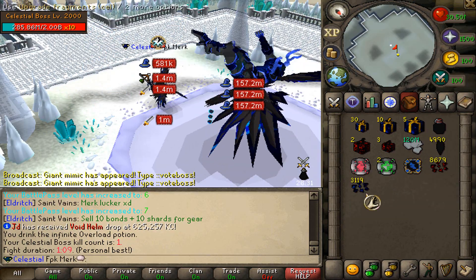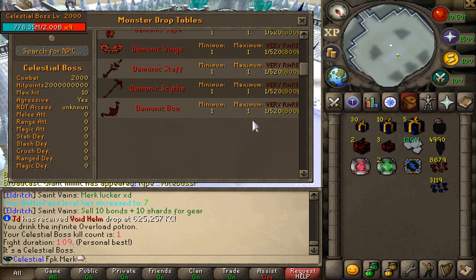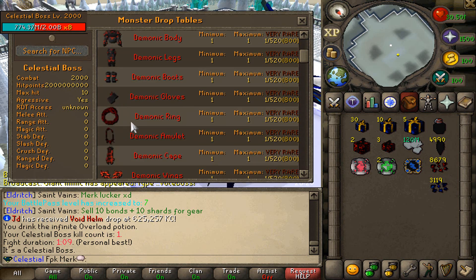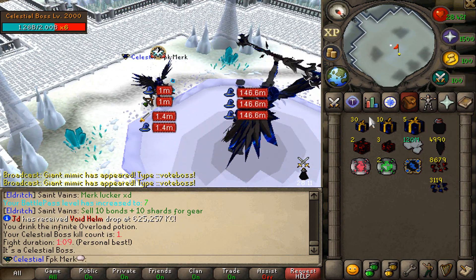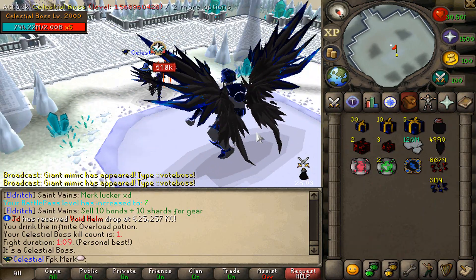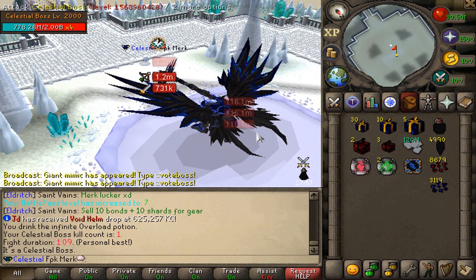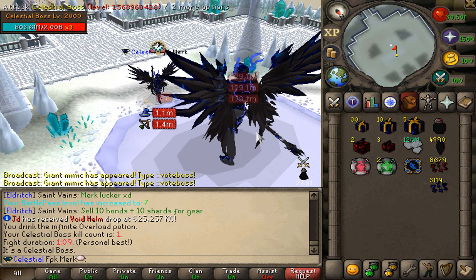We got the Celestial boss kill right here — it took us one minute and nine seconds, and we managed to get upgrade fragments. If we check out the drop table, we can get the demonic items from here: the demonic bow, demonic sight, demonic staff, demonic wings, accessories, Platinum Dockens, and upgrade fragments. That's how my gear is looking — we have got the pet and everything, as well as Soul Split. Links will be down below — come and hop online to this amazing custom server today, make sure to enter the massive giveaway, and I will see you all online at Eldritch RSPS.